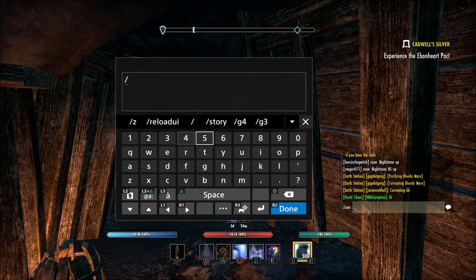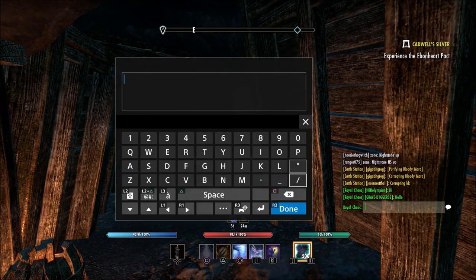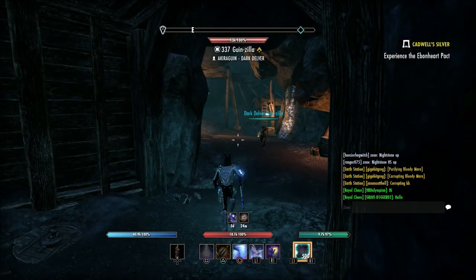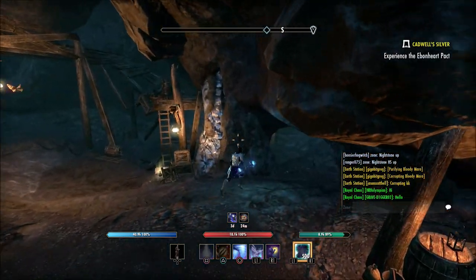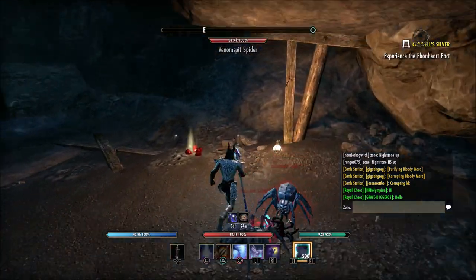As someone in my guild says hello, I'm going to answer them back really quickly. That does remind me — if you are on PS4 and you're looking for a fun casual guild to join, you're more than welcome to join the guild I have started on PS4, which is called Royal Chaos. You can look that up in the guild finder on PS4.